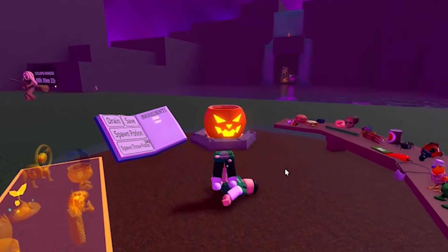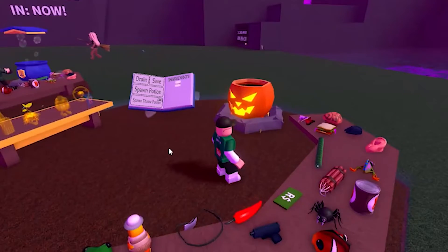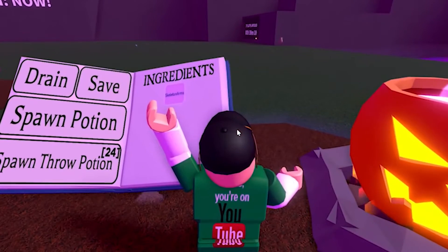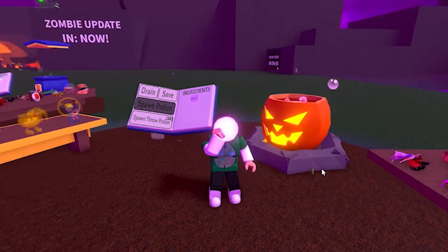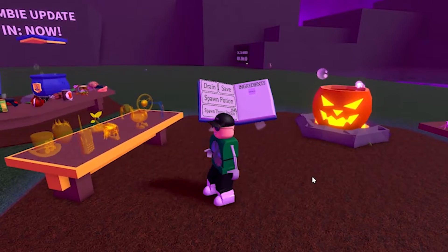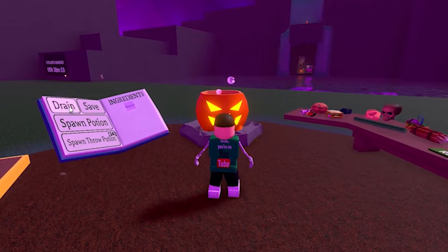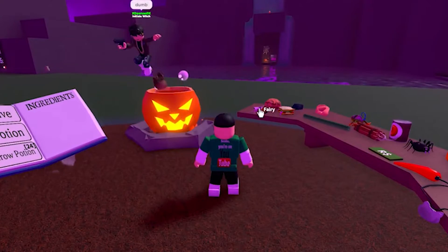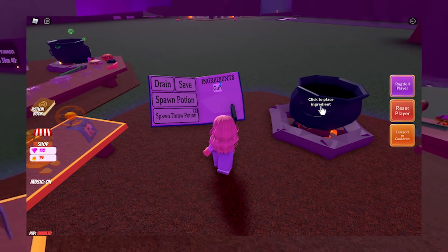Roblox's popular Wacky Wizards experience adds the undead ingredients, which can create powerful Halloween-themed potions. Ghosts have arrived in Roblox Wacky Wizards just in time for Halloween. Not only has this update brought along a total visual overhaul of the map's aesthetic with a brand-new graveyard area, but also an exclusive rare ingredient up for grabs that can create powerful game-changing potions. Wacky Wizards is a popular action-adventure Roblox game about magical potions and the ingredients that go into them. Once a potion is created, each possesses its very own unique set of effects and abilities.